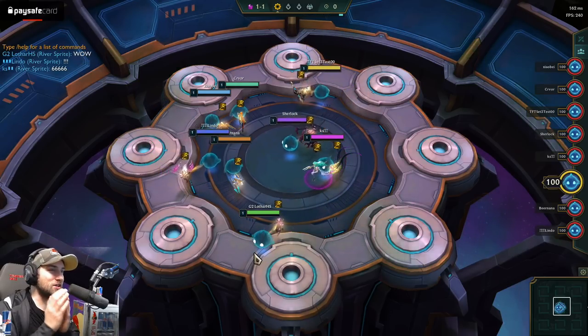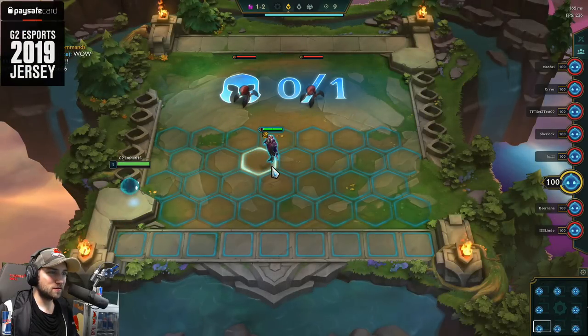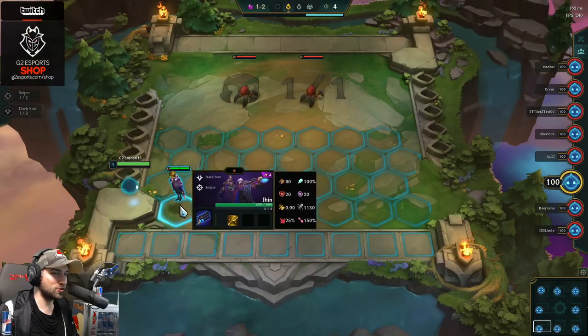We had a Niko galaxy and now we have a spatula galaxy. What is this? Dark Star Sniper — Sniper does 10% increased damage for each hex.